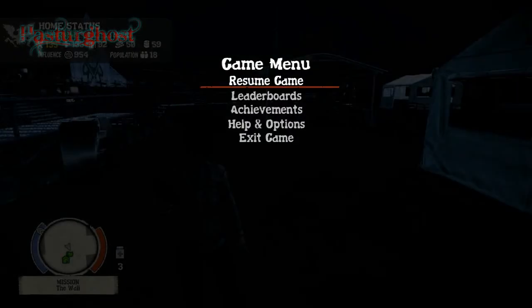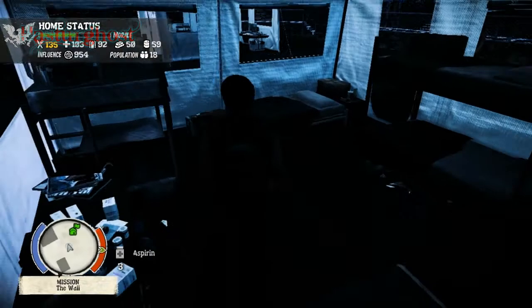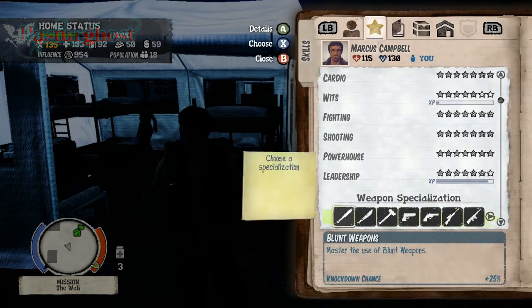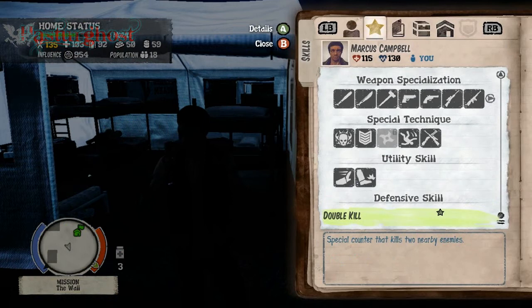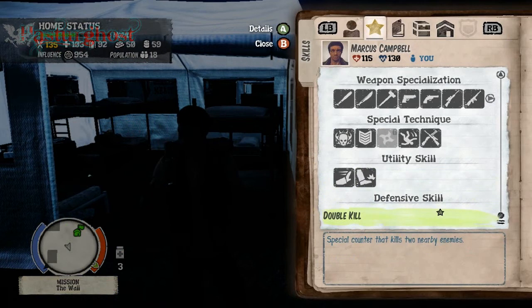So what you have to do in this one is you get to Marcus Campbell. So you go to Marcus. Marcus has this ability that is called Utility Skin Defensive Skill. So you're going to have two skills, like I showed you how to get these skills before. Now you have to get the Double Kill, you have to choose the Double Kill.